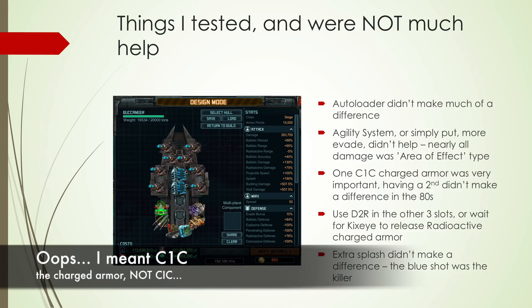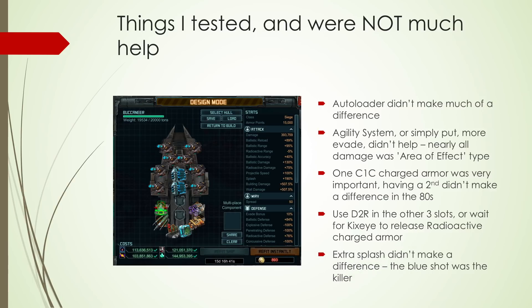Having one CIC charged armor was very good — it made a huge difference. But the moment I added a second one, it didn't bring down repairs at all. So having more ballistic resistance or more ballistic charged armor didn't help; only one is enough. On the other three armor slots, if you can, put D2R for now — it's relatively fast to build — and you will need more radioactive resistance as much as you can have.